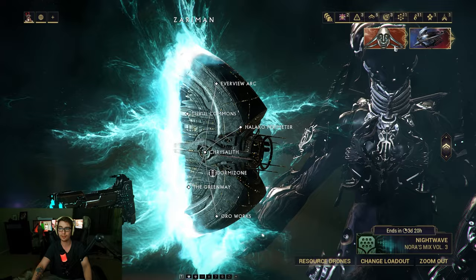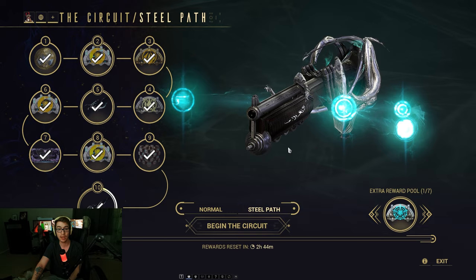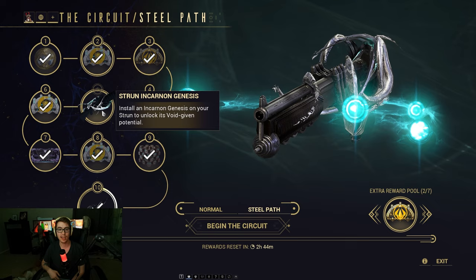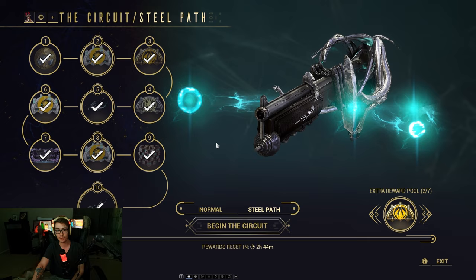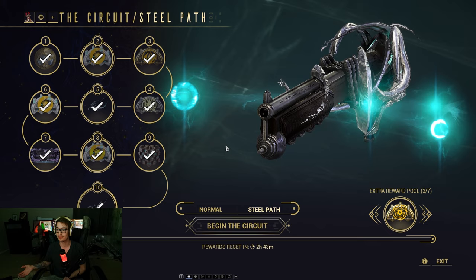you need to have Duviri Paradox unlocked and the Steel Path unlocked, because how you farm them is you go to the Circuit, click on Steel Path, and then farm it throughout the week. Every week there are five Incarnan adapters to choose from. You can choose two to farm out of five every week — one will go on level five, one will go on level ten for the Circuit Steel Path. All you have to do is play the Circuit Steel Path, then you get these items.